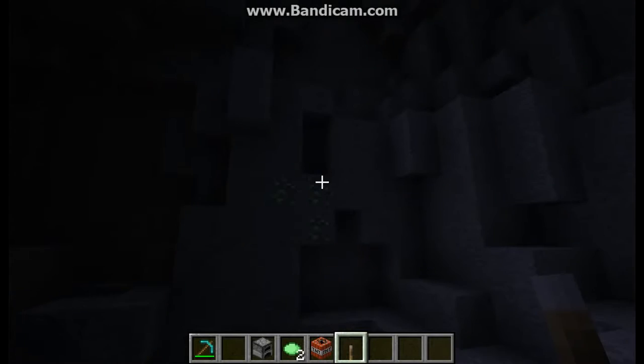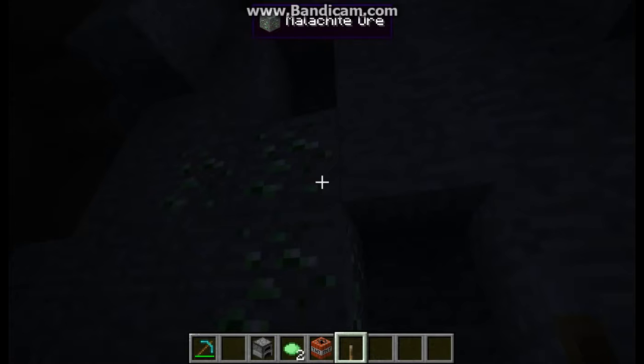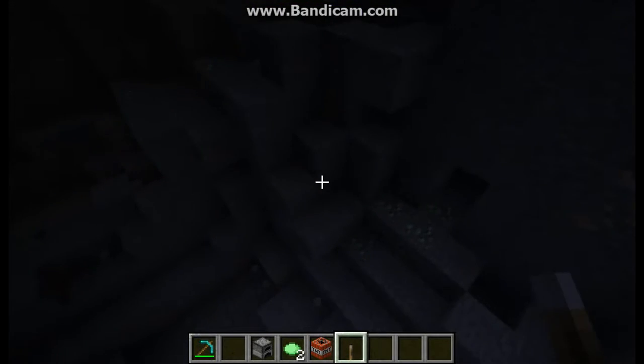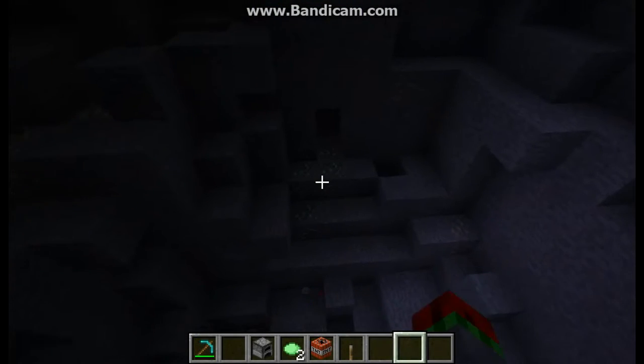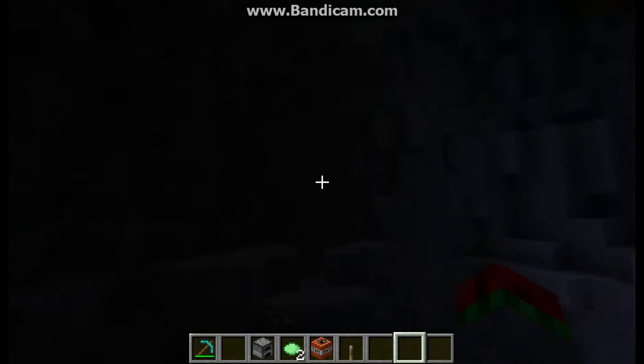It's quite common under here - under level 20, the Mellichite ore. There's one vein there, another vein down there, and another vein here right next to some gold. Let's just see if there's any diamonds over here.